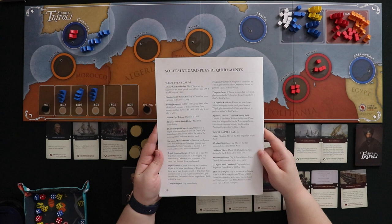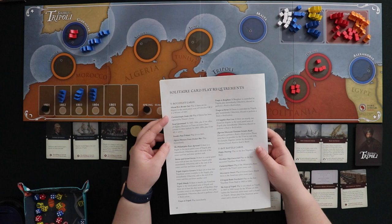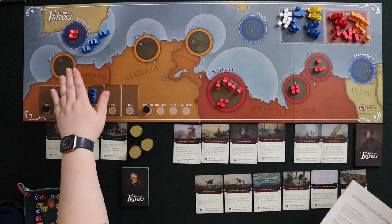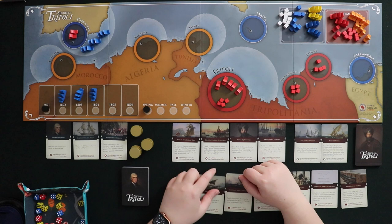In the solo game this impacts when you play the card. On the back of the rulebook are conditions for when each card triggers. Murad Rais Breaks Out plays if there are no frigates in the naval patrol zone of Gibraltar — that's the white area — or if it is winter of 1801. So by winter of 1801 these Corsairs will make a break for it no matter what, and I have to decide whether to leave someone there to intercept them.